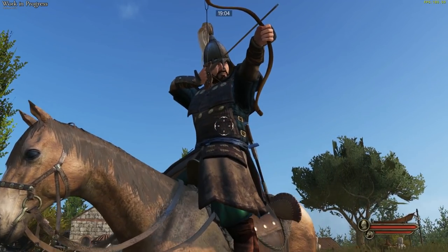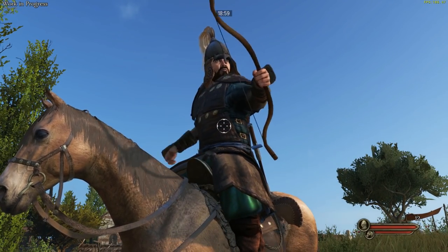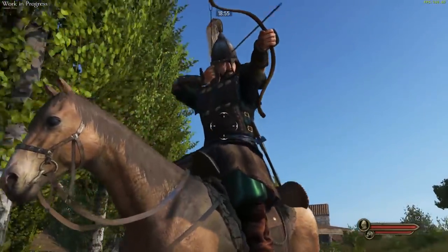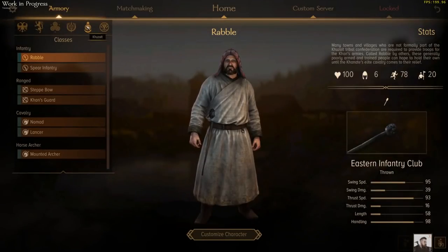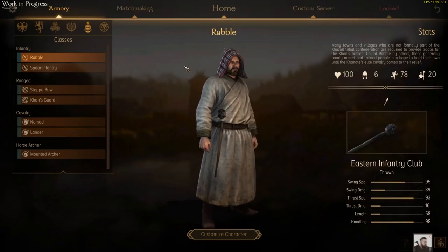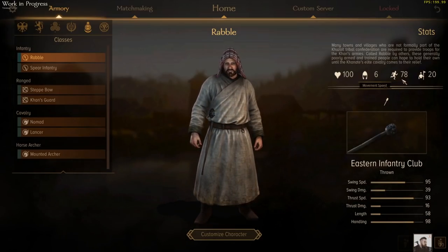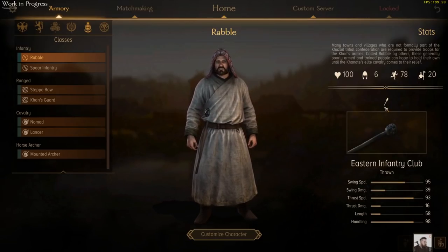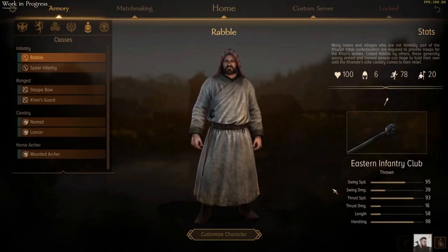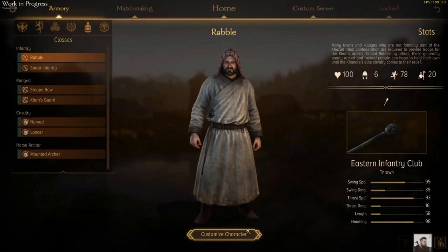The Khuzait Khanate — nomad tribes from the vast steppe east. Their horse clans possess powerful archers and cavalry with a strong skirmish game. Left unchallenged, they will raid and conquer everything. So what sort of units are these boys rocking in their army? Well first off, you've got Rabble — they don't sound like much because they're not. They are your typical cheap light infantry: not a lot of armour, big unit size, but very quick on their feet. They come with an eastern infantry club so they can bash things, which may give them a little bit more blunt damage. They can be outfitted with a shield to help keep them alive, or a short spear if you want them to be a little bit more anti-cav.